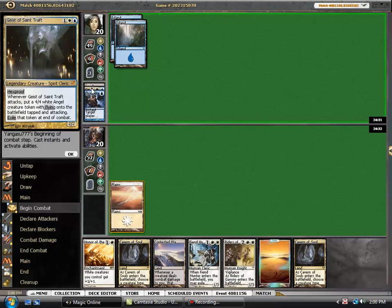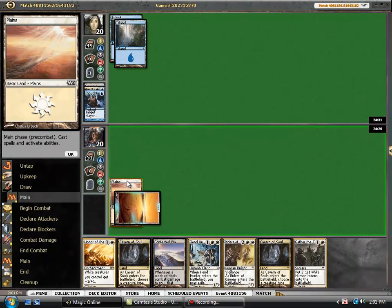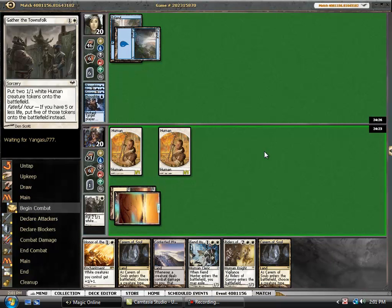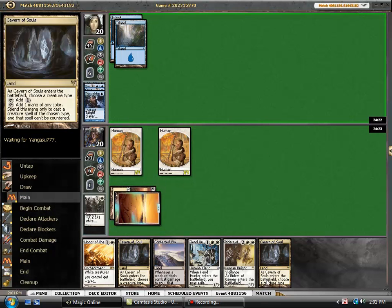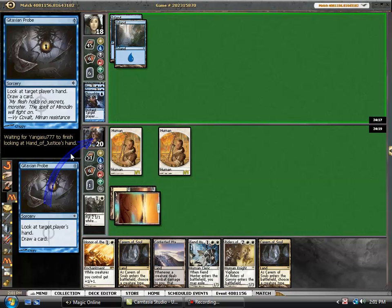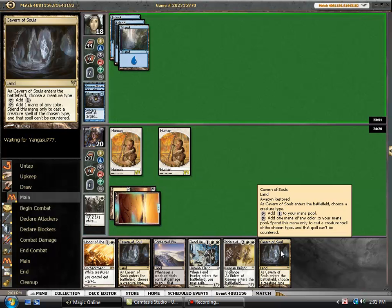It looks like we are up against Delver. Happy to go ahead and drop out the Townsfolk — hopefully he doesn't have the Mana Leak. One of the nice side effects of people playing Cavern of Souls more and more is that the number of main deck Mana Leaks has really gone down. As an aggressive player, I really enjoy not seeing that — it takes some very necessary pieces away from the control player. Having played aggro for most of my time in Tournament Magic, having access to Cavern of Souls really helps this type of deck.